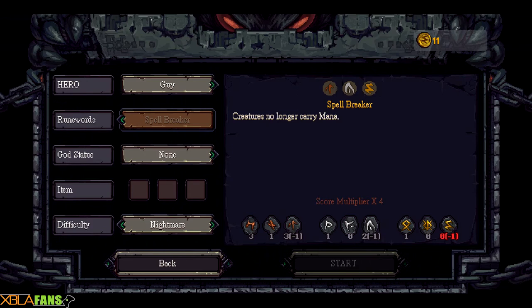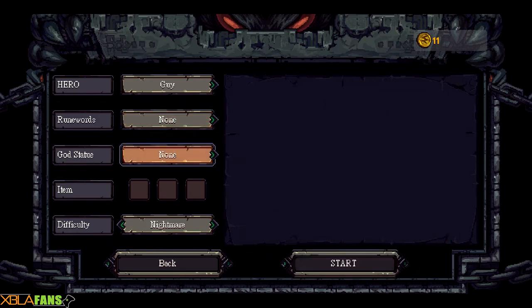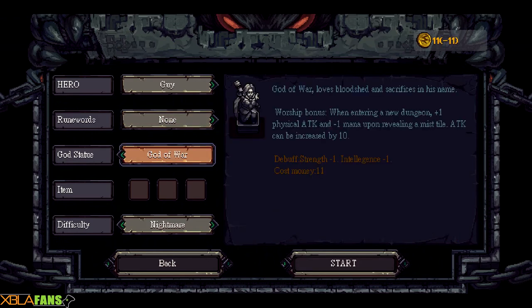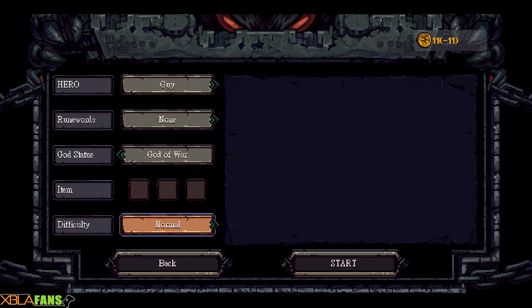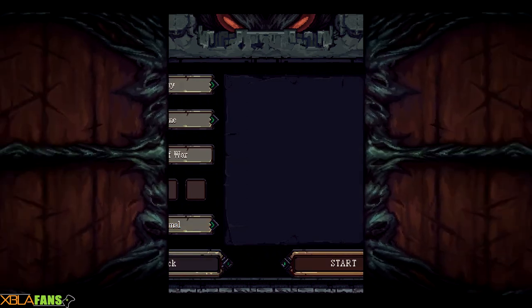Right now I don't actually have the ruin activated. In the bottom right there are god statues — when you're going through a dungeon, you find a statue you can pray to and it becomes your god. You can pay to have it activated and it'll give you a benefit with its own little drawbacks. This one is the God of War: every time you enter a new dungeon you get plus one to physical attacks, but it makes you lose mana when revealing a tile and removes one strength and one intelligence. You can also pick a starting item — these are randomized every dungeon. I'll stick with normal difficulty.